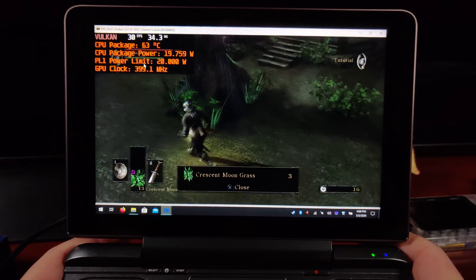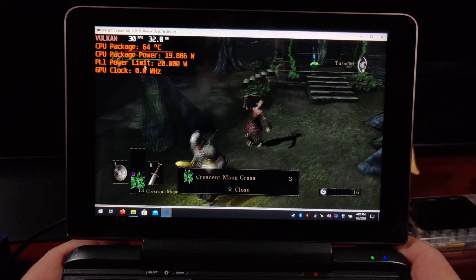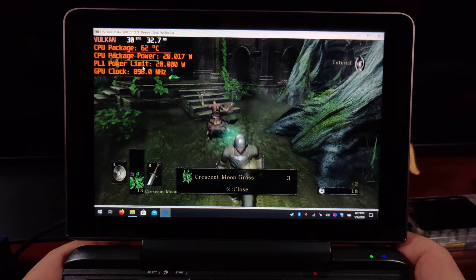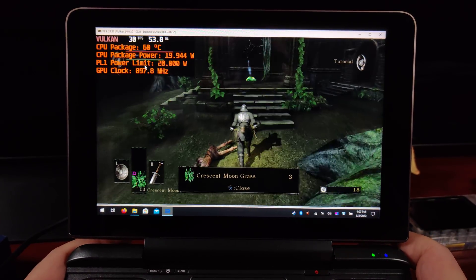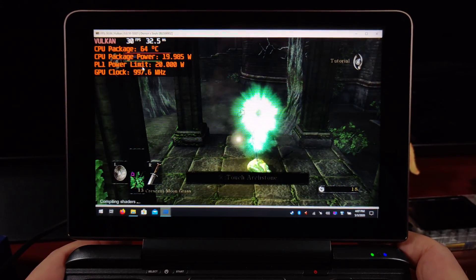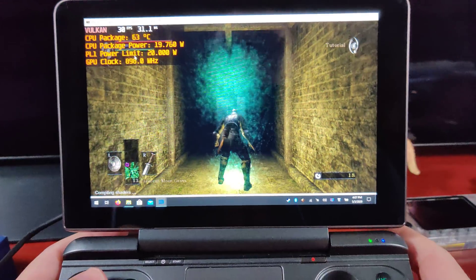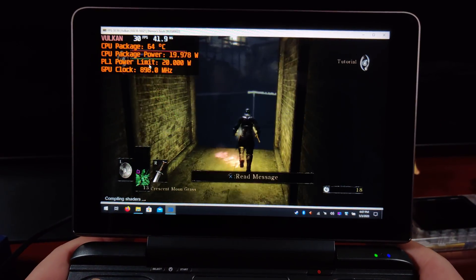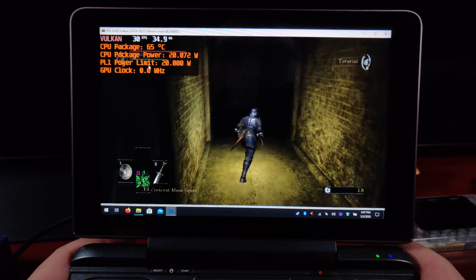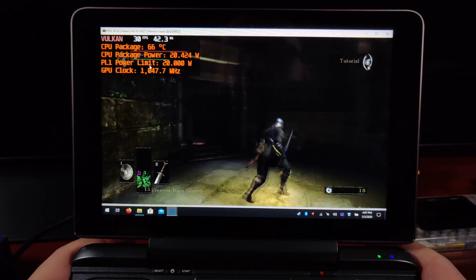Demon's Souls was one of the first games before Dark Souls came out, and it still very much has that King's Field feel from From Software. I'm actually a pretty big From Software fan before they even got huge with the whole Dark Souls thing. Right here we should be compiling new shaders — you can see it right down there. I wanted to give someone basically an idea of what that looks like: performance before compiling shaders and then while compiling shaders, just so we get a healthy dose of both.